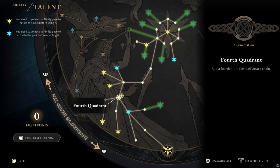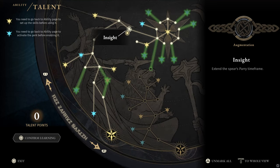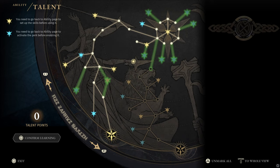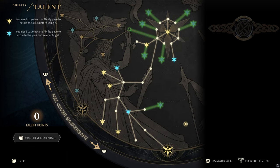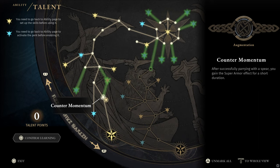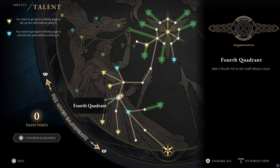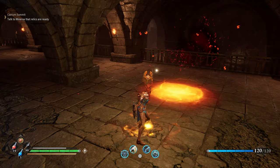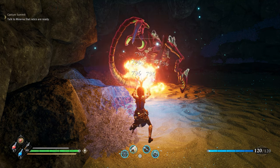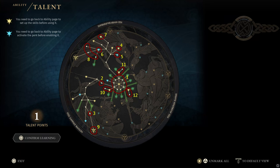Next up, the Talent Tree. You are offered some extremely useful passives in here, enhancing your gameplay substantially. You should max out your inner regular passives first, before picking up some parry nodes in the Spear Tree, followed up by the Staff Tree. The most important node that will make your parry good is Inside — it will extend your parry window by a massive amount. The next most important one is Counter Momentum, giving you super armor during your counter attack, which will prevent you from getting interrupted by attacks during your counter animation. The Staff Tree has some incredible nodes like Fourth Quadrant, giving you a fourth very strong regular magic attack, or Magic Breath, giving you an exceptionally strong high DPS cone attack. Here is the complete Talent Tree with a skill path for your enjoyment.